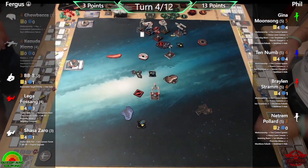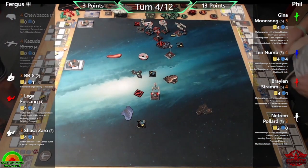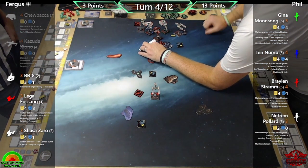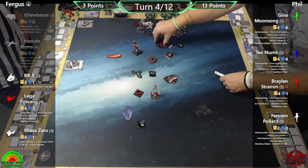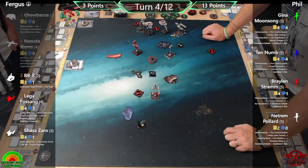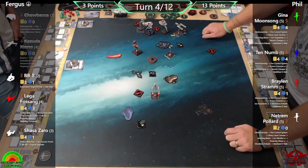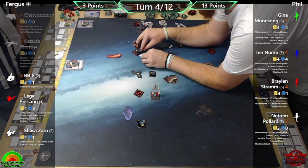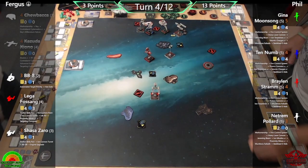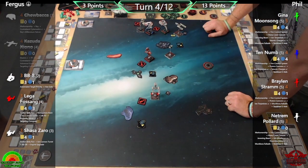Netrum passes stress to Braylon and executes the 180-degree barrel roll — so cool to see. Phil references Ben from the channel, who looked at the list and said if you don't use at least 90% of the things on it you automatically lose. Phil figures he's at about 70% — he's used Heavy Laser Cannon, Proton Cannons, Prox Mines, Netrum's ability, Gina's/Ten's/Braylon's abilities — but hasn't used the Jamming Beam yet, and almost missed Ion Torpedoes, though Gina did fire one.